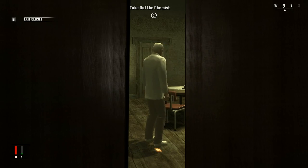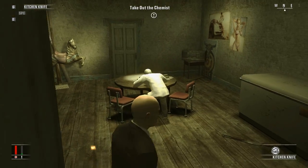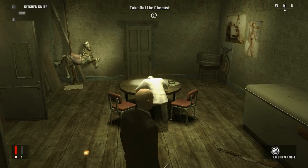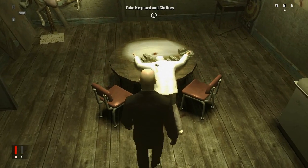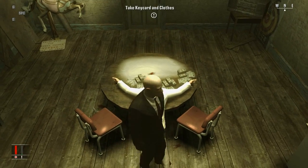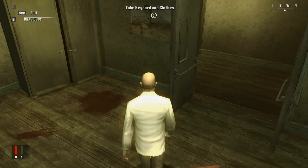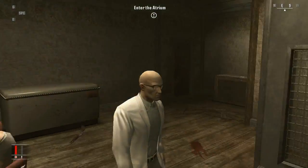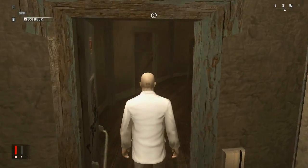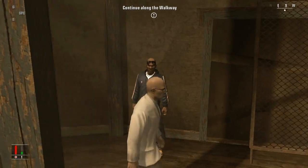I'm going to try to get a knife shot. That's it. We're going to take his key card and use it here. Walk past this unsuspecting guard, some more guards down there.